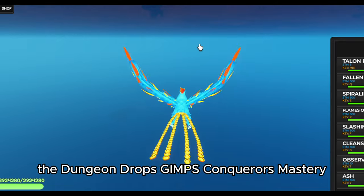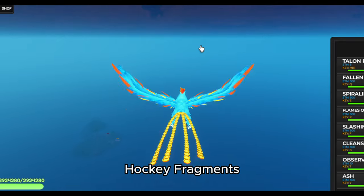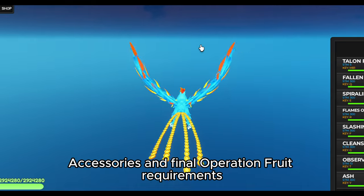The dungeon drops Gems, Conqueror's Mastery, Haki Fragments, Accessories, and Final Operation Fruit Requirements.